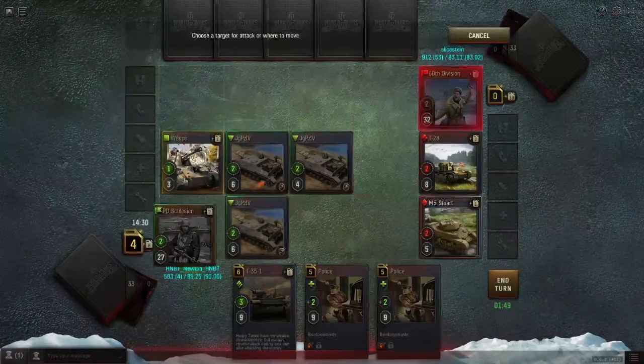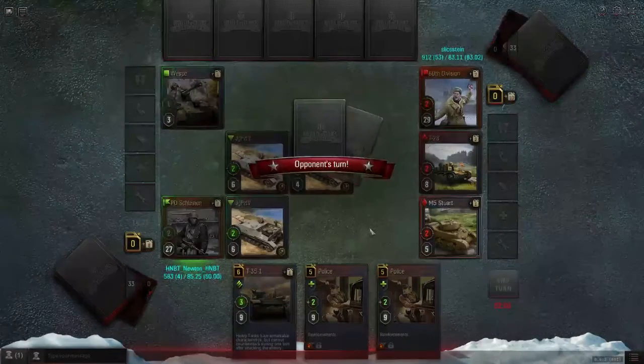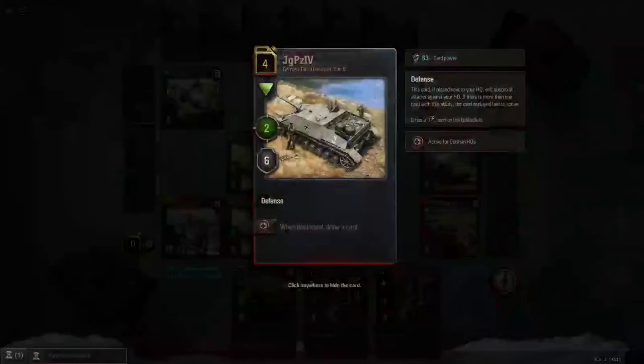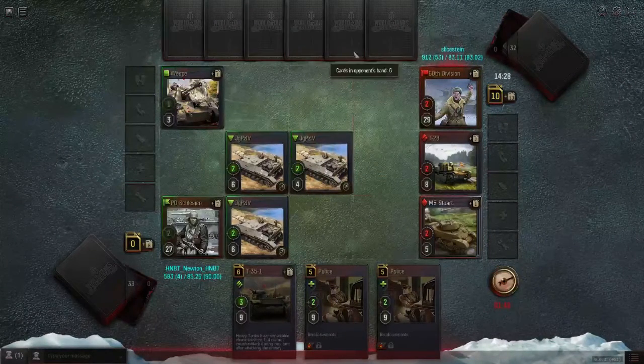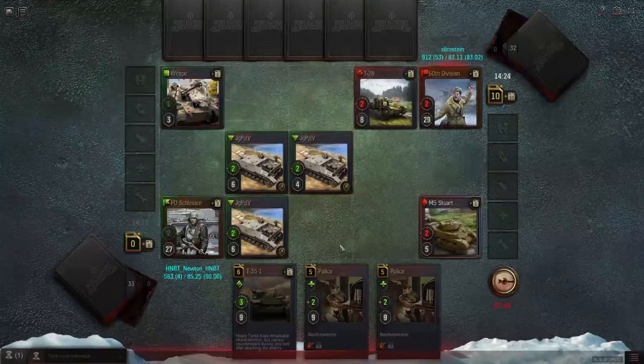This start right here is not ideal. The Jagdpanzer 4s are something a lot of people aren't fond of, which I don't understand why, because they do draw a card. They're a nice little cantrip. They're a slightly weaker Stug that takes more power, but they draw a card. Your opponent spends resources getting rid of them. A 2-6 isn't really terrible stats, honestly.